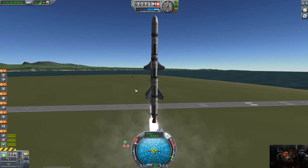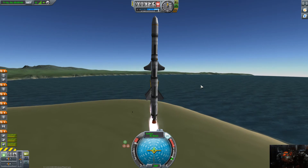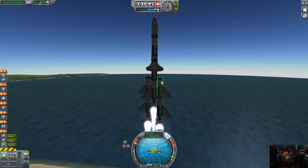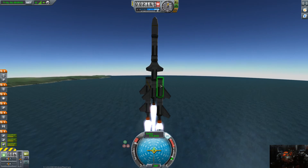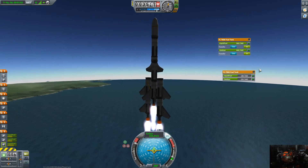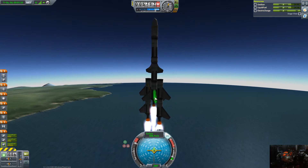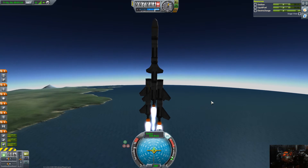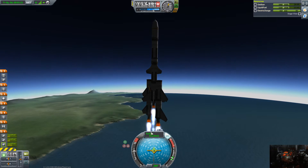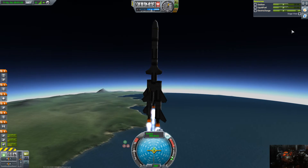Since we're using a probe core, our controls are going to be — I wouldn't say janky, but they're not going to be 100% perfect. You'll see our fuel is leaving the outer tanks but it's not leaving the center one. We're getting a little bit of a shimmy, and it looks like it's being caused by the SAS, so we're going to slow down a little bit. We're getting the air effects — and there we go, we're gaining a lot of speed. Stage one is almost complete, we're at half fuel.